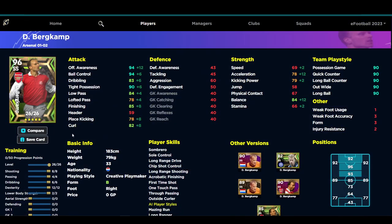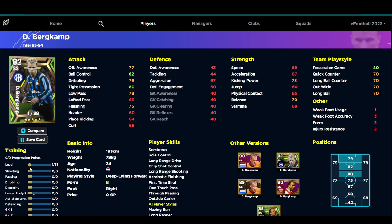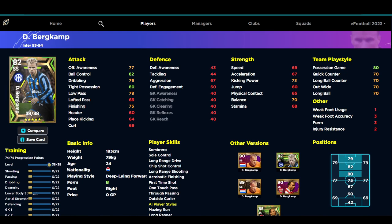But if you take a look at his other version — the deep line forward version of Bergkamp from the Inter 1993-94 season — you've got better aggression, better defensive engagement, better speed and acceleration. This is a slightly different card. While this version is 26 levels, the deep line forward version of Bergkamp can actually be made into a very viable running-gun player. Yes you have to pump in a lot of stats, but you can get 80 acceleration and 80 speed with the dribbling, making him very, very good if you're willing to negate the finishing a little bit.